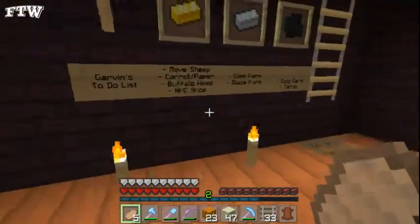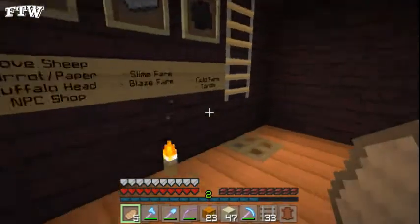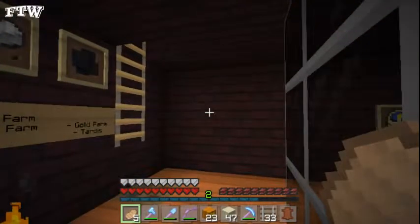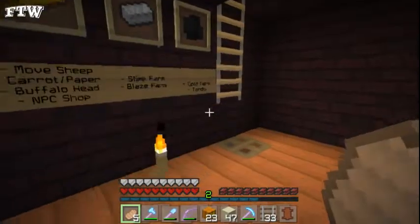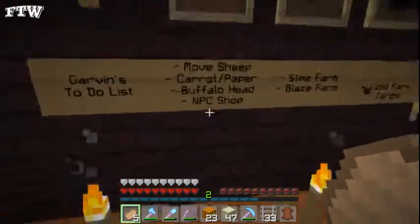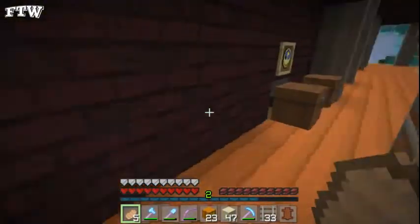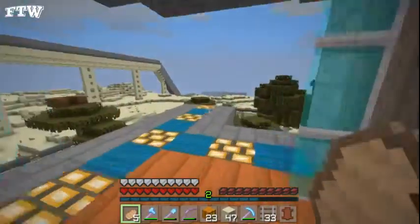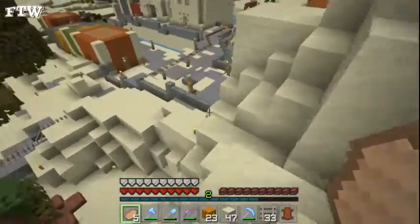That was one and two on the list. Buffalo head — so in the saloon, if you remember a couple episodes back, we were putting together a buffalo head in the wall using a cow in a cart, but we failed to really do it properly, so it's just kind of been left there, so we have to finish that. And then the final item on the list — and I doubt we're going to get to today — but we're going to make an NPC shop. Basically, this area over here I want to turn into an actual market, a market run by these NPC villagers.